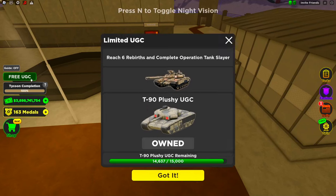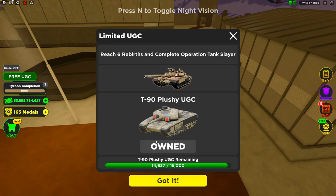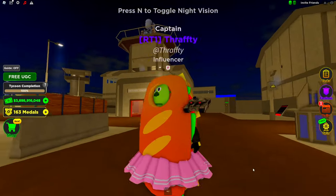There's also a free UGC that the first 15,000 people get to unlock the tank. The UGC is a T-90 plushie and looks pretty cool.